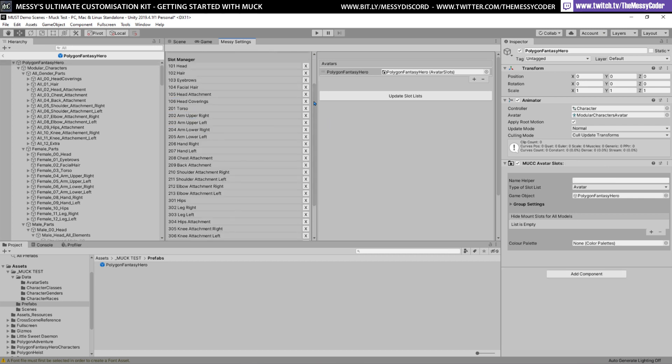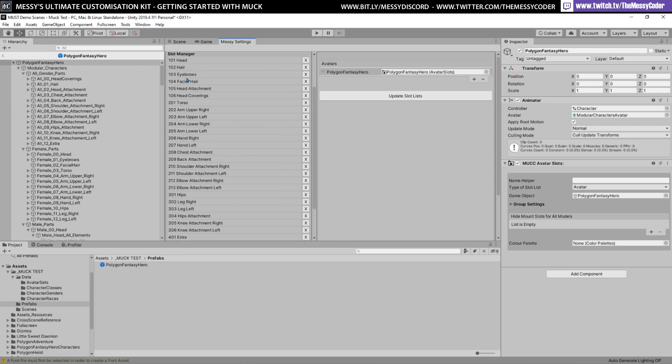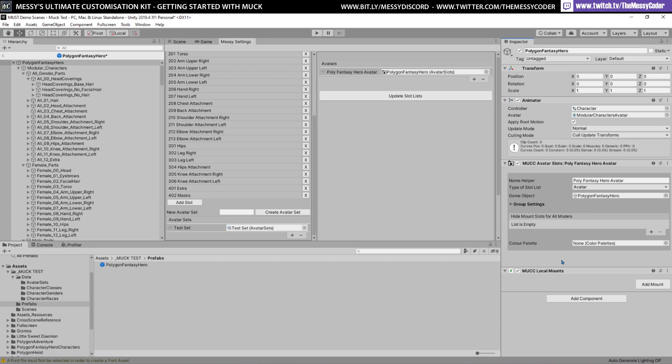After what feels like a lifetime, I've slowly typed in all of the slots. I chose a slightly different number convention — head things start with 100, torso things with 200, lower body in the 300s, and extras in the 400s. I can also put an extra slot — 402 — masks, just for something crazy later on. I've renamed it 'Poly Fantasy Hero Avatar' and I'm going to click on Add Mounts.